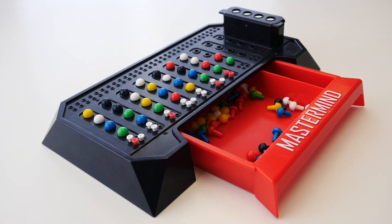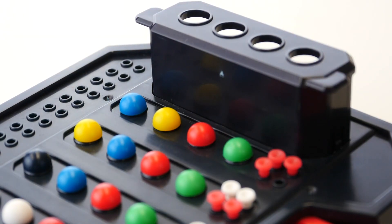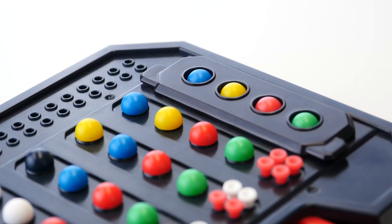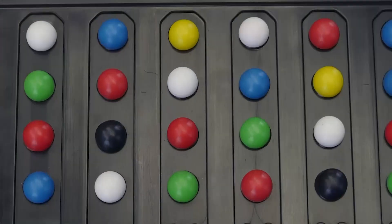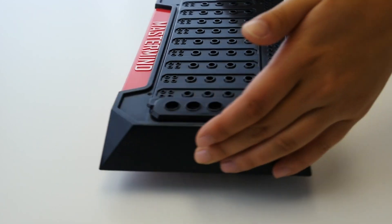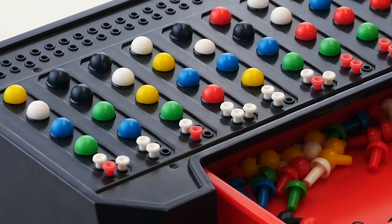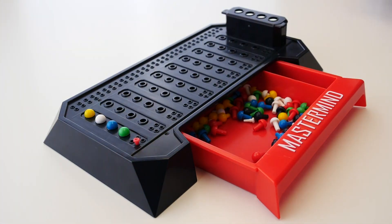All the pegs are left in position throughout the game until the secret code is broken. The code breaker keeps placing rows of code pegs and keeps getting feedback from the code maker until the code is guessed exactly. When this happens, the code maker places four red key pegs and reveals the secret code. The code maker gets one point for each row of pegs played by the code breaker, and players switch roles. If the code breaker can show that the code maker has given wrong information, the game is replayed and the code breaker gets three points.